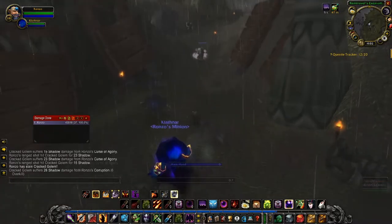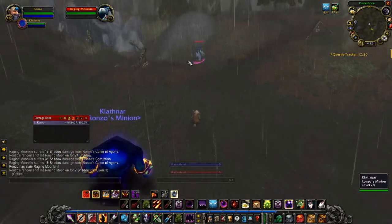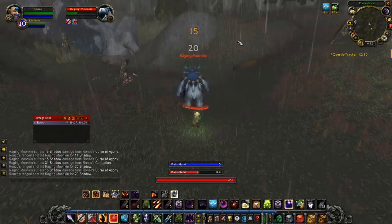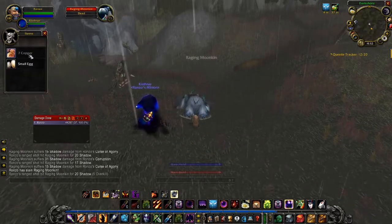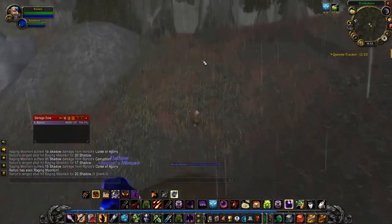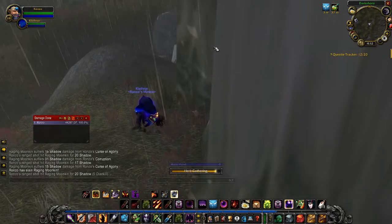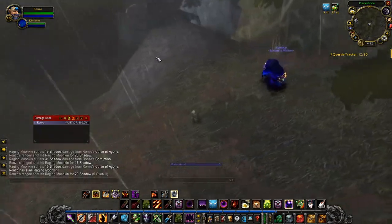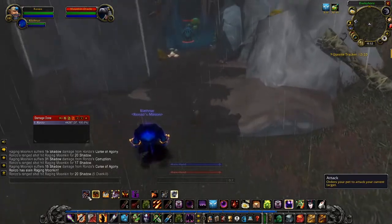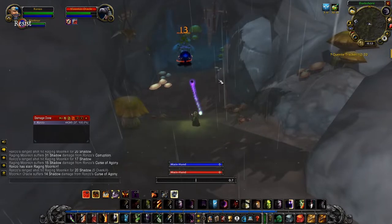Welcome back to our last location, just east of Auberdine. You might be asking why this location and why these Moonkin. There are two reasons. First, they have a very high chance of dropping Small Eggs. Right now Small Eggs aren't worth much, but with Christmas just around the corner, players will need them to make cookies for the Christmas event. Small Eggs will go up in price during that time, and high-level players won't want to farm them. As a low-level player, having a nice stockpile in your bank early is a solid investment.